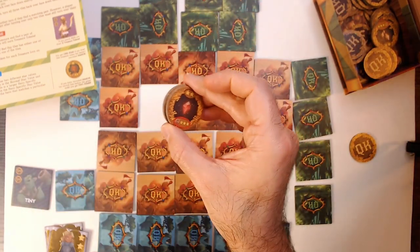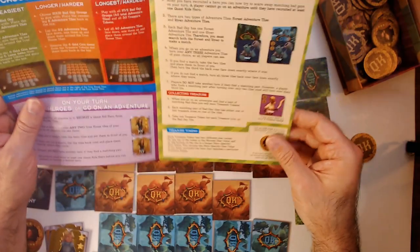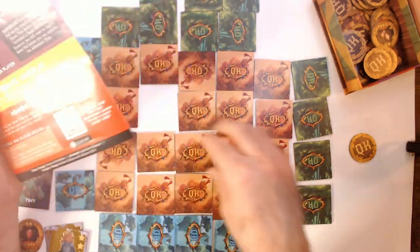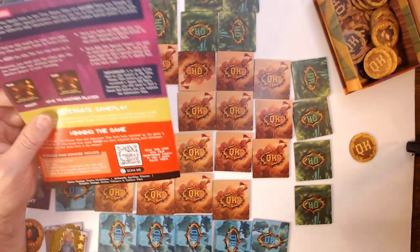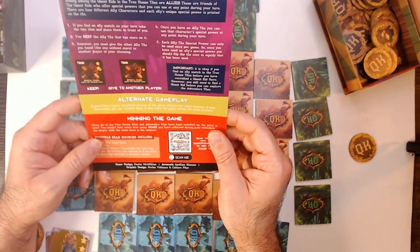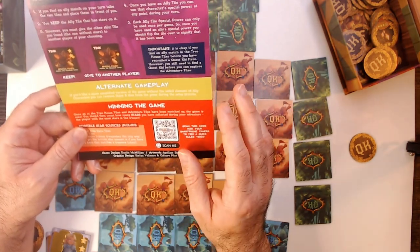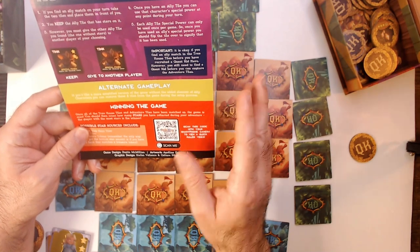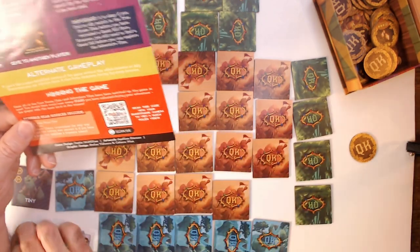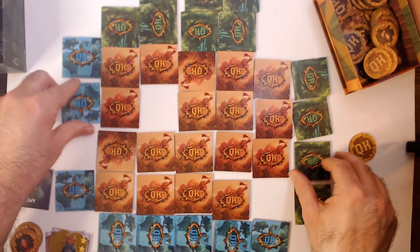So that goes to your score pile — keep that by you. Treasure tokens have two different values, just went over that. Your allies: you can grab them from here, they go into your group, and you can use their power once per game. Winning: once all the treehouse tiles and the adventure tiles have been matched, the game is over. You then count how many stars you have collected — the player with the most stars wins. You just keep going until all the monsters have been scared away.